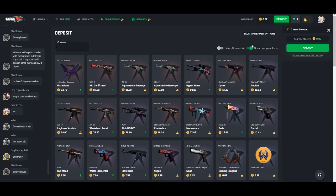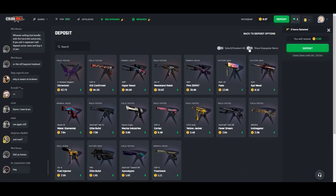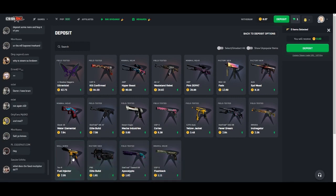It will show the items first that are most likely to sell on the site — items that have the most trade volume within a set period of time.